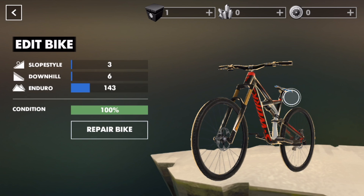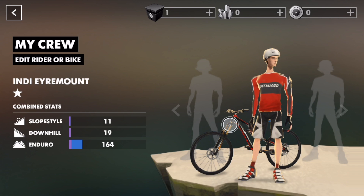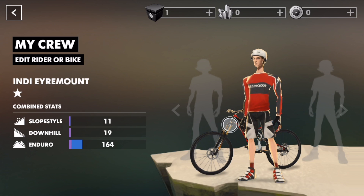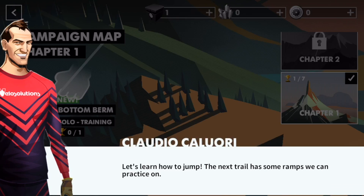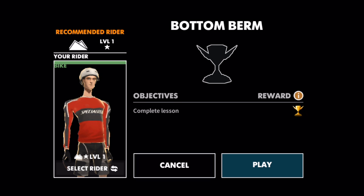They got actual bike stuff in the game, that's really cool. Can't rotate my player to look at the bike or anything. It wants me to go to campaign — let's learn how to jump.